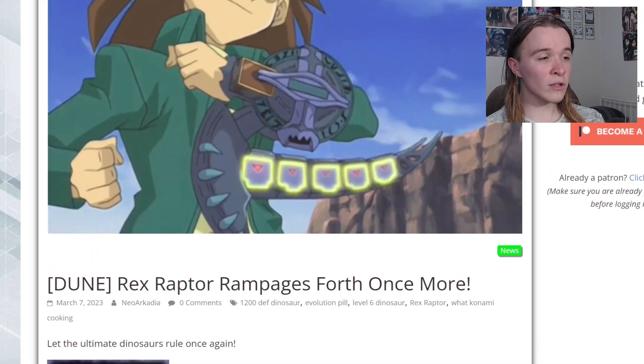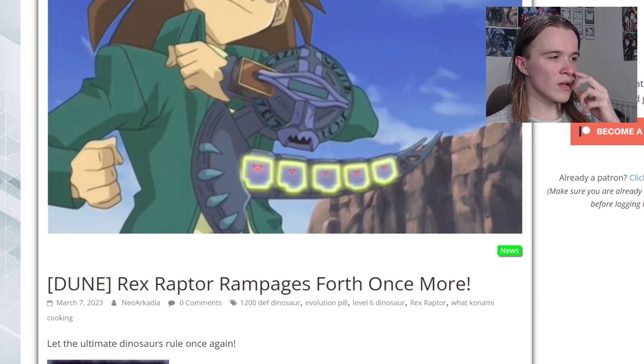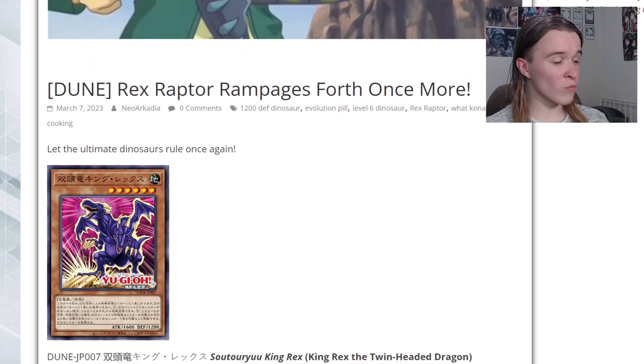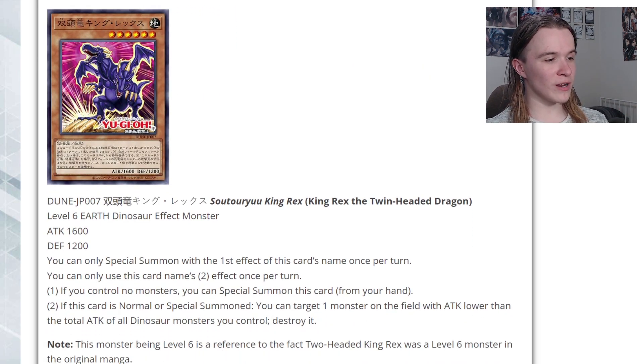All of these are based on older stuff and are part of the Transcendric lineup. We got what looks like a Two-Headed King Rex retrain. Starting off, we have King Rex the Twin Headed Dragon — a Level 6 Earth Dinosaur with 1600 attack and 1200 defense. You can only use each effect once per turn. If you control no monsters, you can special summon this card from your hand as an inherent summon. If normal or special summoned, you can target one monster with attack lower than the total attack of all your dinosaur monsters and destroy it.